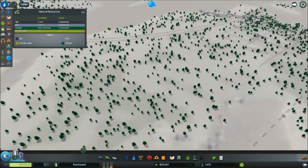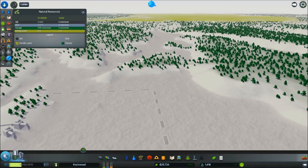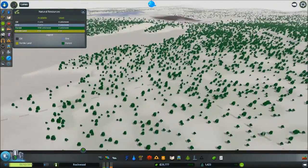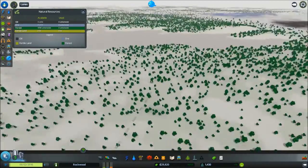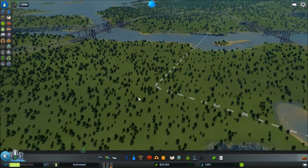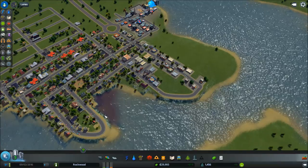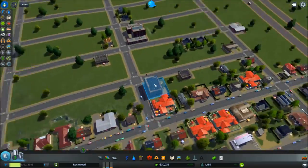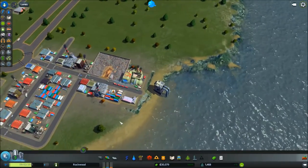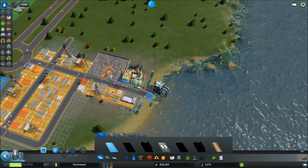So where do we have resources? Talk about farmland — it's all over there. A little bit of oil and ore there. Oh, all the farmland's outside the area — everything's away. We won't have any specialized industries, then, will we? All the sewage is being shoved in there — sorry guys, you've got poo floating in your water. Sorry about that. Fully intended? No — I didn't intend to make them basically live in their own poo.